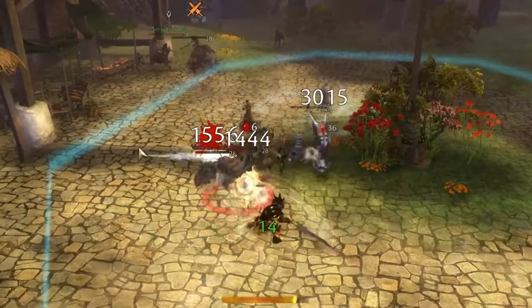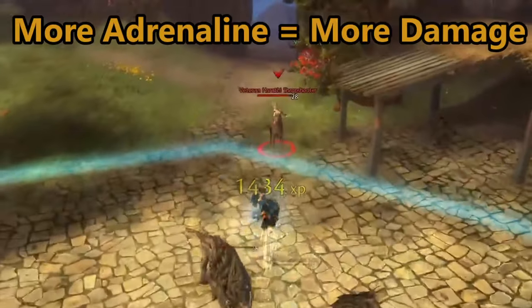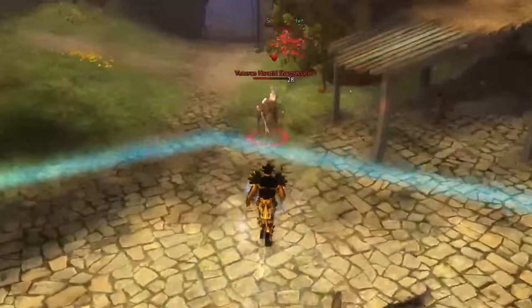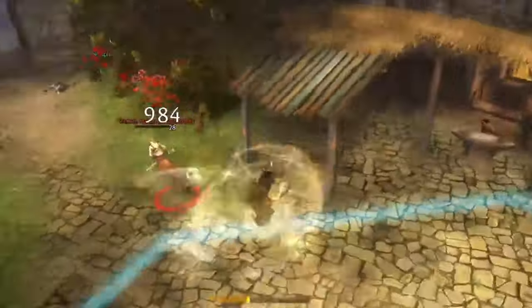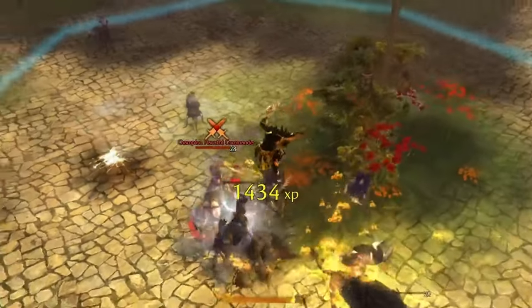These burst skills can be utilized as long as there is a single adrenaline bar filled. The effectiveness, however, of the strike depends on the amount of adrenaline used, up to a cap of 3. Warriors can also swap weapons with full adrenaline to instantly use a burst skill with a new weapon set.